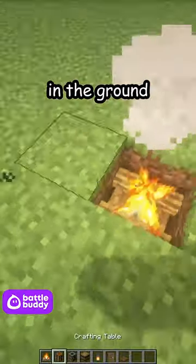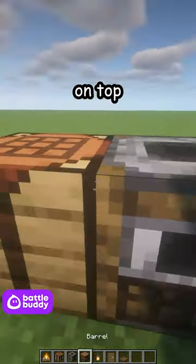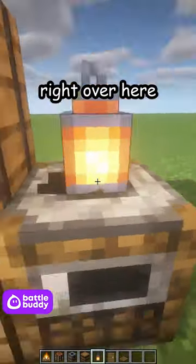Place a campfire in the ground, then a crafting table next to it and a smoker on top. Place a barrel and lantern right over here.